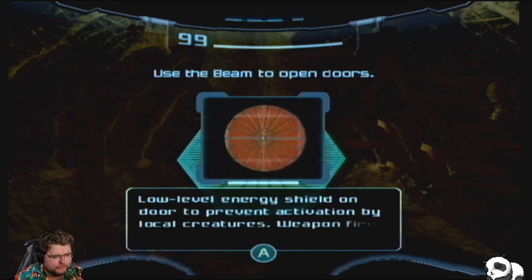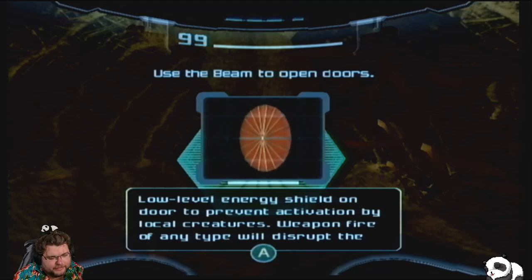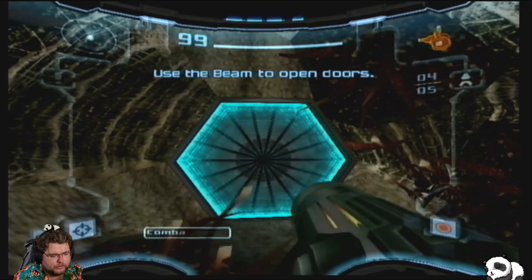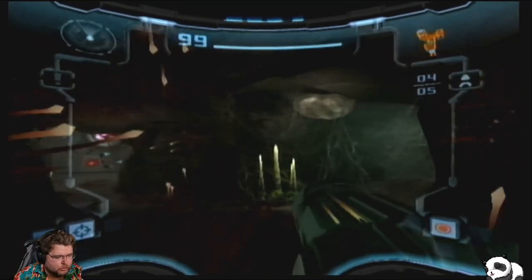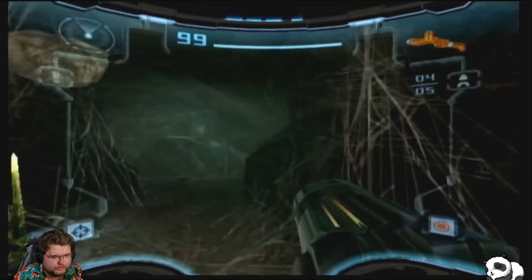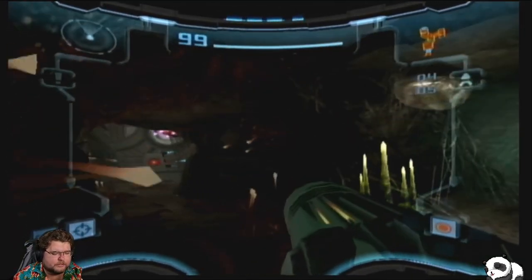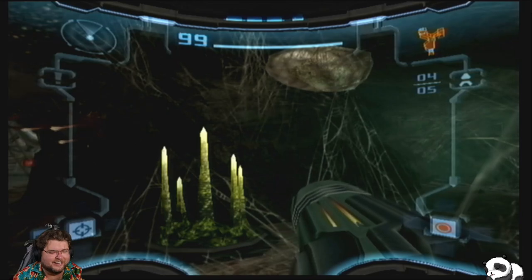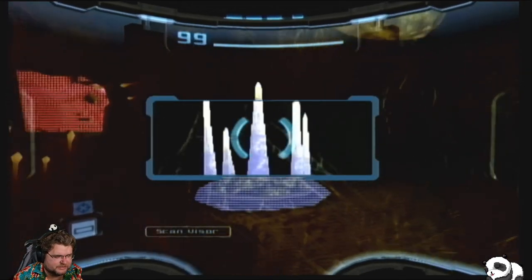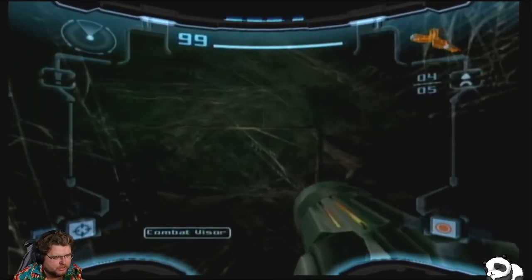There's a power door system — a low-level energy shield on the door to prevent activation by local creatures. Weapons fire of any type will disrupt the shield and open the door. One of the things I love about this game is that it actually uses a seamless loading process: it loads in the next area when you fire on the door, but it doesn't open until loading is complete. That's a good way of hiding the loading screen, so to speak — and also the elevators do the same.